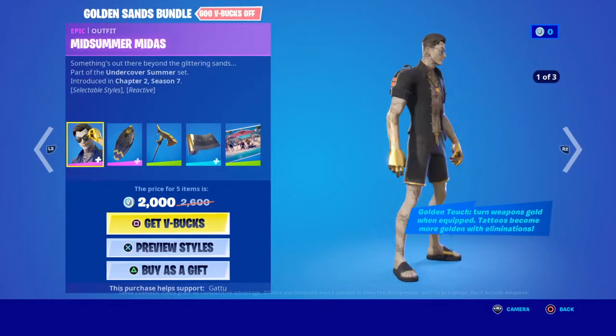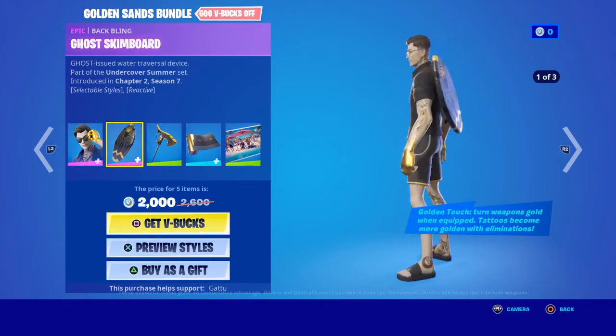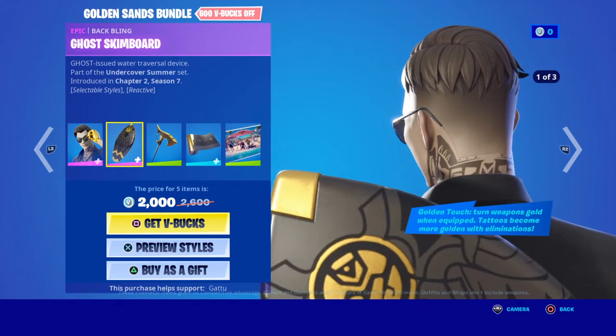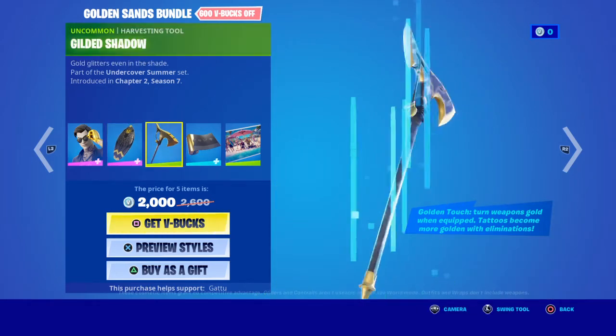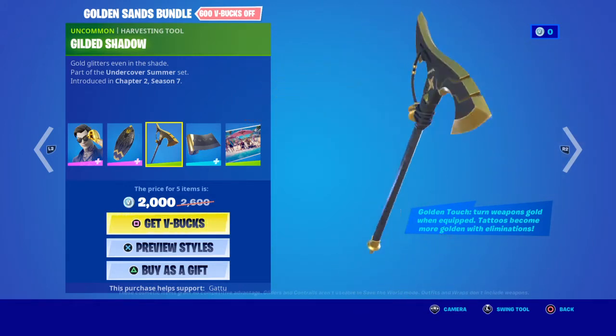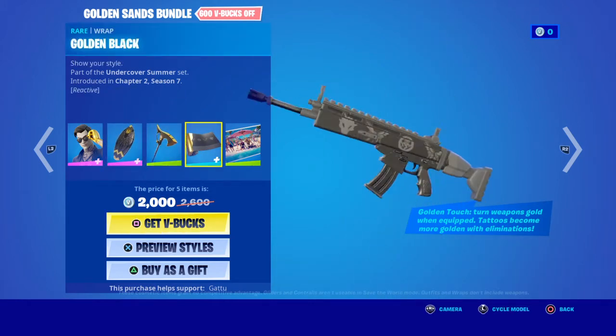We actually have the new Midas skin that came out — Midsummer Midas. We have his back bling which is really nice — it has this shadow thing on it because you know he's from Shadow. Glider Shadow — wait, is he Ghost or Shadow? I don't know. Golden back bling.